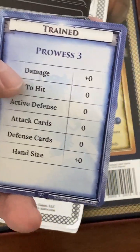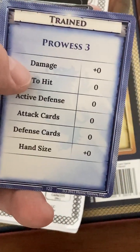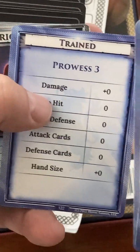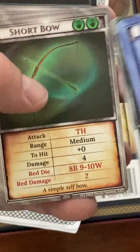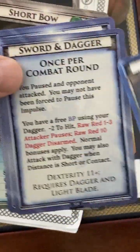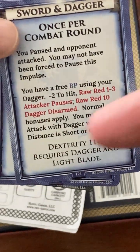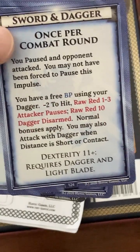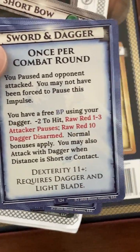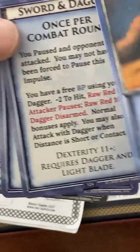We've been playing for a while. He's a citizen, so he crawls up the prowess ladder slowly — he's on the verge of making prowess four. He's got brigandine armor. He has a short bow and a dagger; the dagger is for use with the sword and dagger ability, which allows you to pause, and if your opponent attacks, you get a free dagger parry once per round — it's a blade parry.